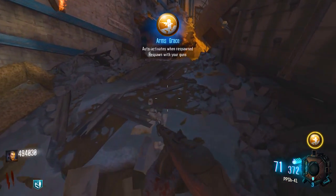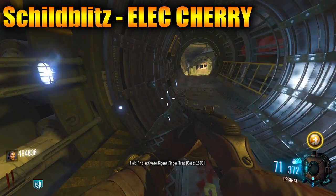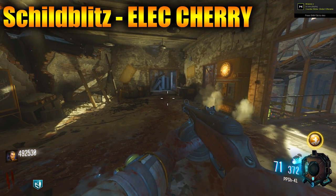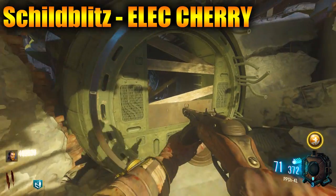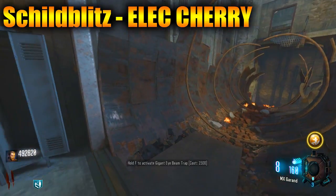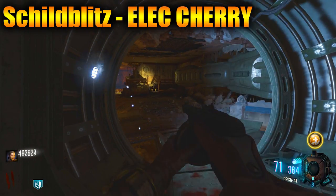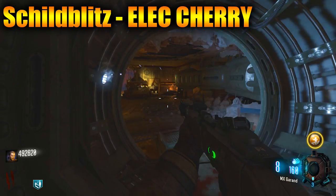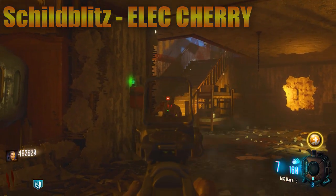Next up we have Schild Blitz, which is basically like Electric Cherry. The description says: 'Schild Blitz will protect you when your gun cannot. A burst of damaging electricity comes forth when you reload.' So it works the same as Electric Cherry — when you reload your gun, all the zombies around you will get electrocuted. That could be really useful if the map is close-quarters, just like it was on Mob of the Dead.